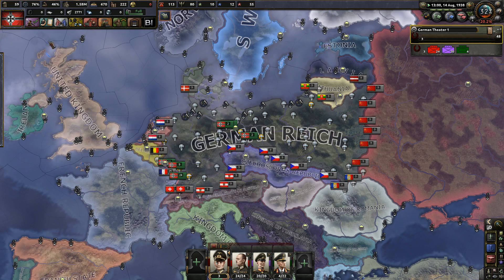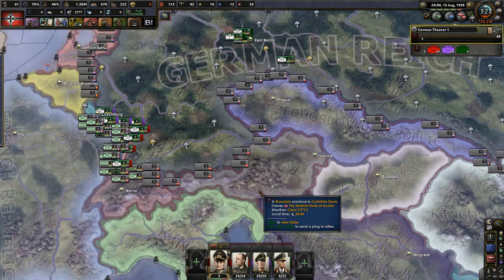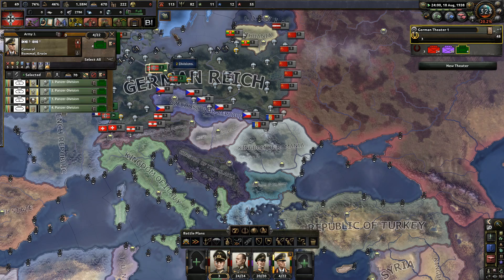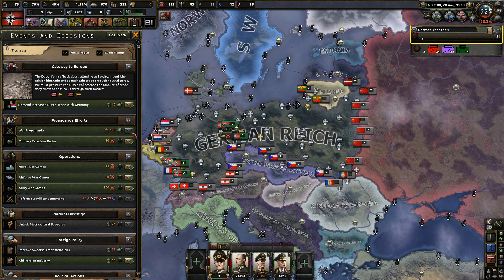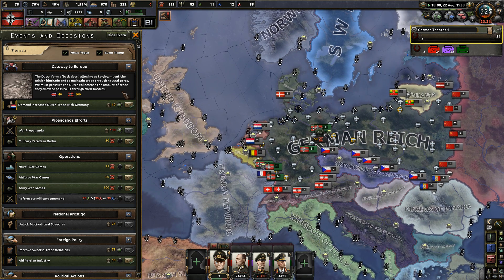Yeah that's fine. Try to mentally figure out where the hell I want to go - the Anschluss is something I kind of want to expand more into this direction as much as we can. I don't know but there are some limitations there as far as I remember. We're at 100 points. Allows a segmented bridge blockade to maintain trade through a neutral port - we must pressure them to increase the amount of trade they allow to pass through their ports.